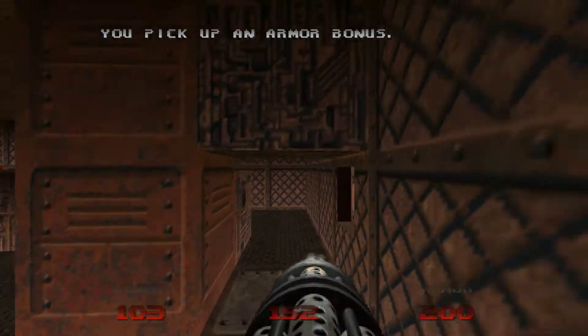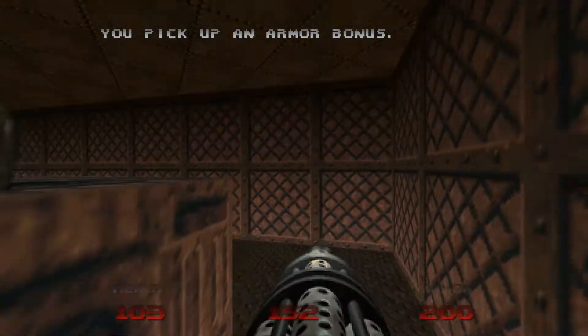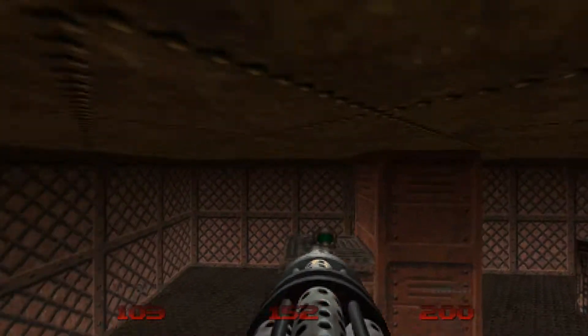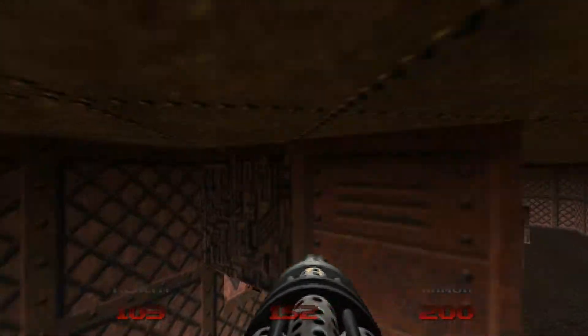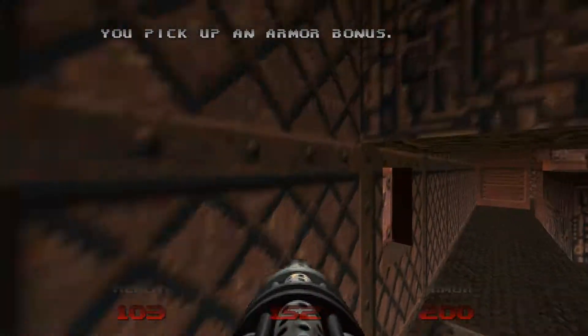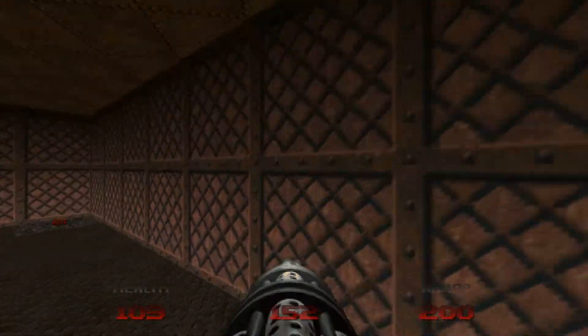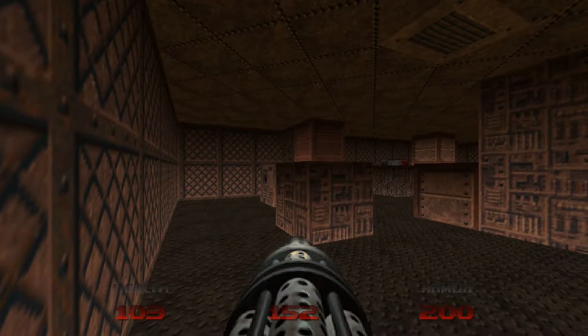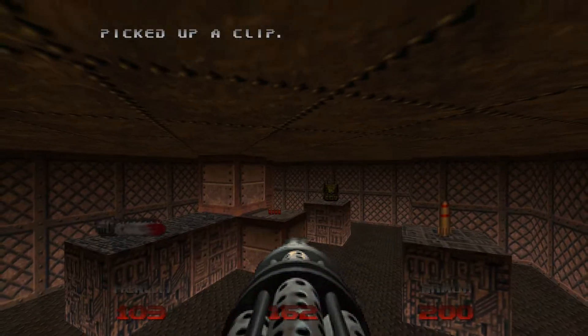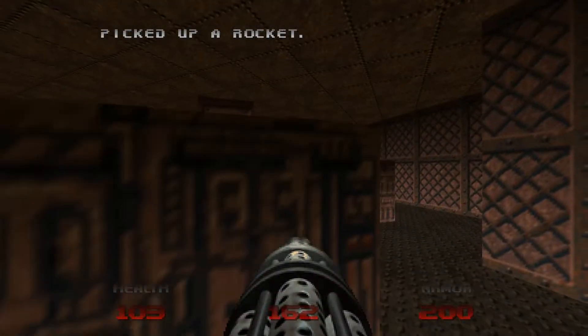Okay, just press on this wall here — it opens up so you can press the button. The button lowers this pedestal so you can get up to this area here. Not really much up here. There is a backpack, but apart from that it's not really worth it, I don't think. But if you want to grab all the goodies, go ahead and grab them all.